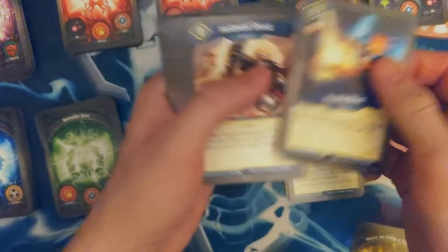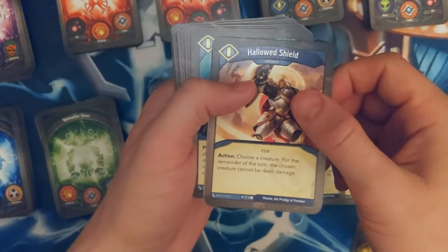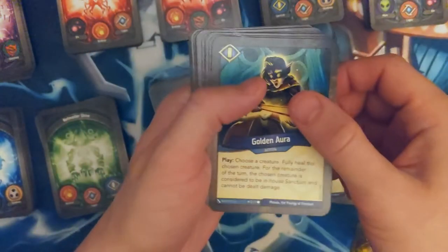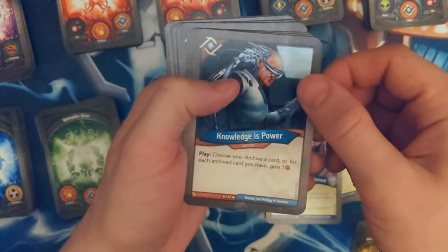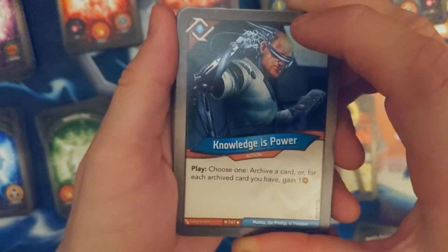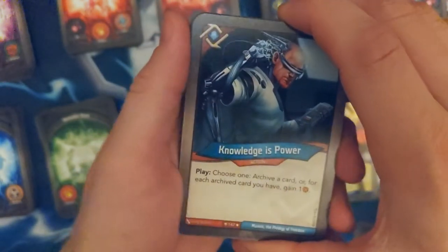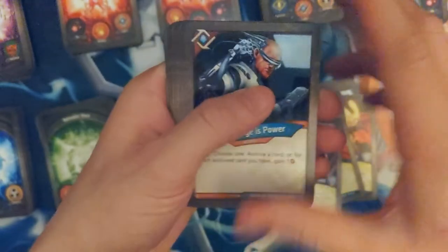Healing Blast, Hallowed Shield. Going Aurora — house cheat, nice, capture. Knowledge is Power — choose one: archive a card, or for each archived card you have, gain one. That's awesome. Let's see if I have any good archiving effects in here.